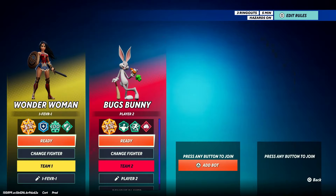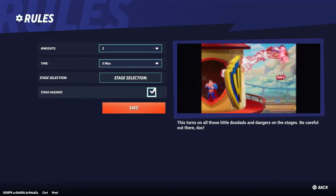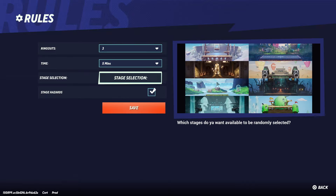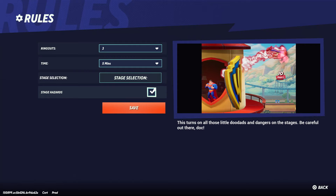Once they've selected their fighter they're ready to ready up. Look in the top right corner and go to Edit Rules, which will allow you to change the number of ringouts, the time of the match, the stage selection, and whether or not there are stage hazards.